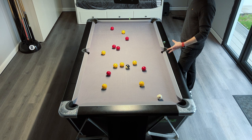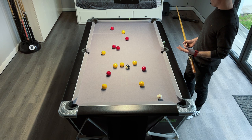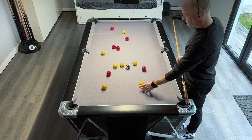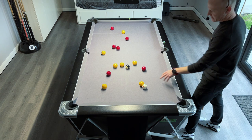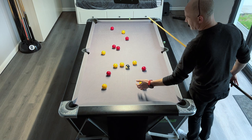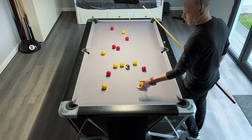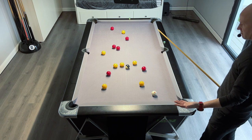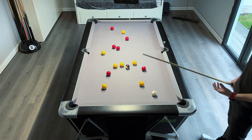Early on in the game when there's lots of balls of both sets on the table — six reds and seven yellows — getting a snooker is very difficult because there's lots of balls to hit. You're only really going to snooker your opponent if you're tight up behind a ball, and that's not easy to achieve. Unlike snooker, in pool you've got to hit a cushion afterwards, so you can't just roll up behind a ball. Getting in tight behind a ball off another ball is not very easy unless something is close by.